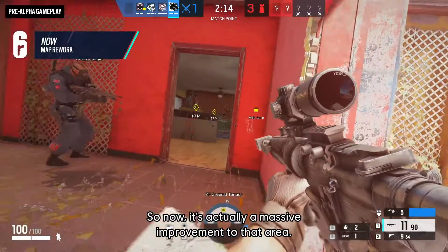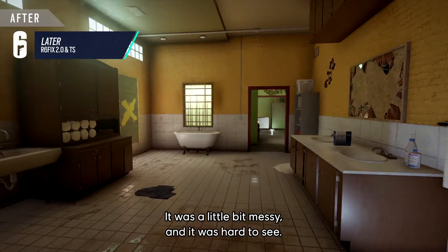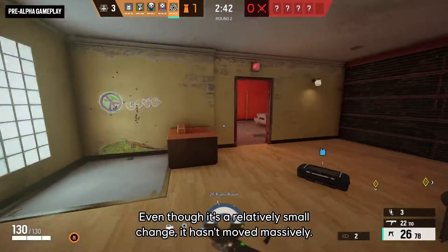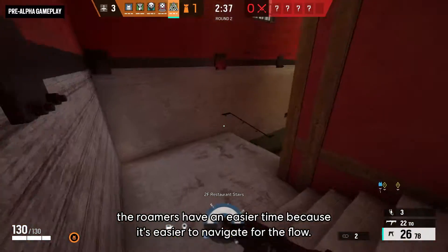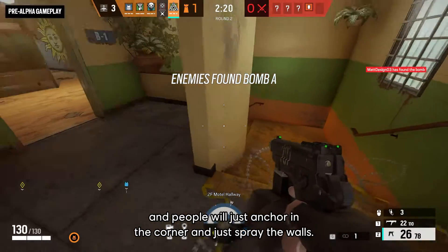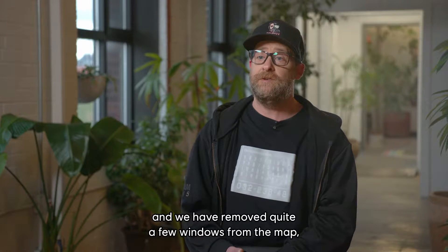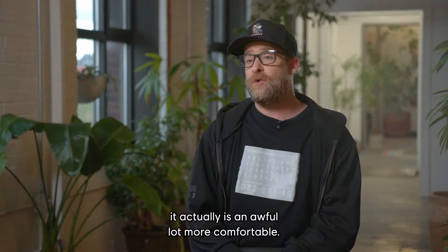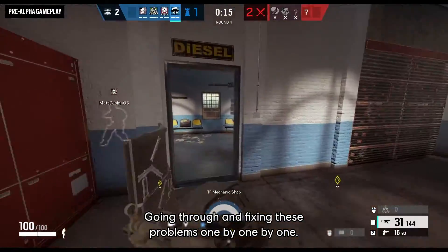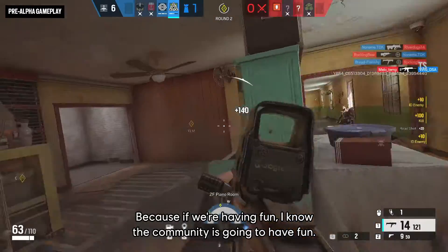The motel rooms have been cleaned up — lots of props removed, closets moved, and the bathroom is a lot cleaner now. It was a little messy and hard to see; it's a much simpler layout now. Dom's Laundry has moved to Laundry Piano — a relatively small change, but it means it's easier to defend and easier for roamers to navigate. With windows moved, tweaked, and several removed from the map, it's a lot more comfortable to anchor on bomb sites and roam. Fixing these problems one by one, the play sessions get more and more fun.